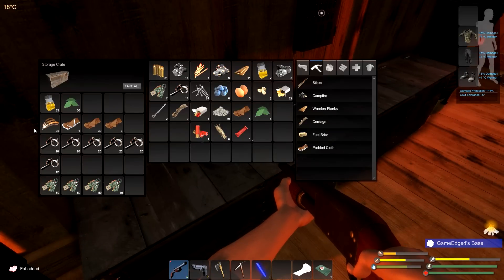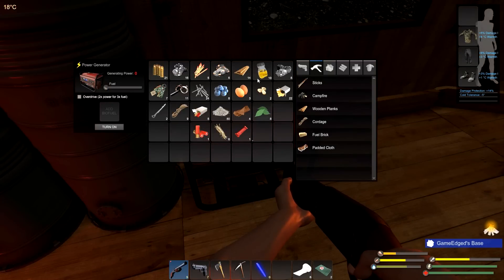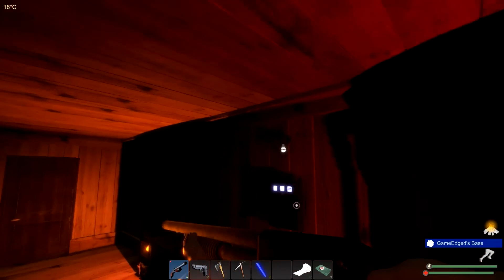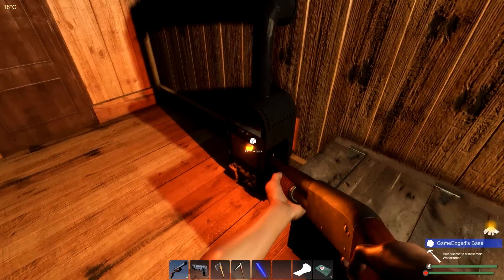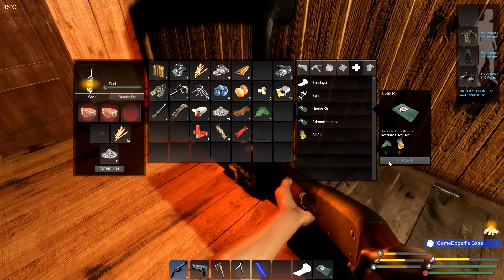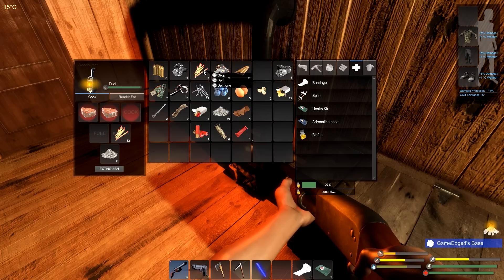Let's get the fat in here — let's get 10. Drop in 10, which is 9 and a half. Turn you on — I'll turn you off for now — and we're going to let this go. So that's pretty good; this is actually going to render through. Hopefully we'll get some more biofuel. I have enough, so we get two more biofuel with that — that's going to turn out really well. Nice and easy, we're going to split one.